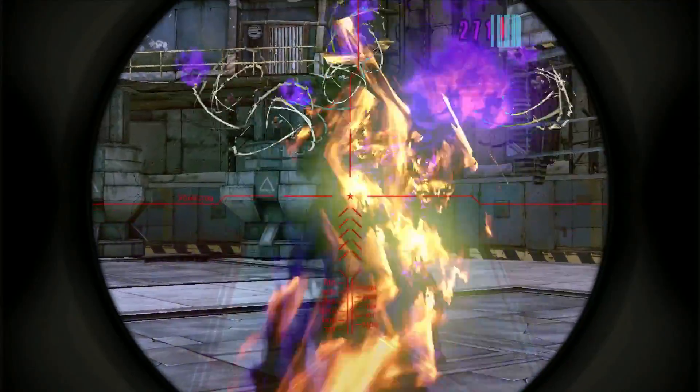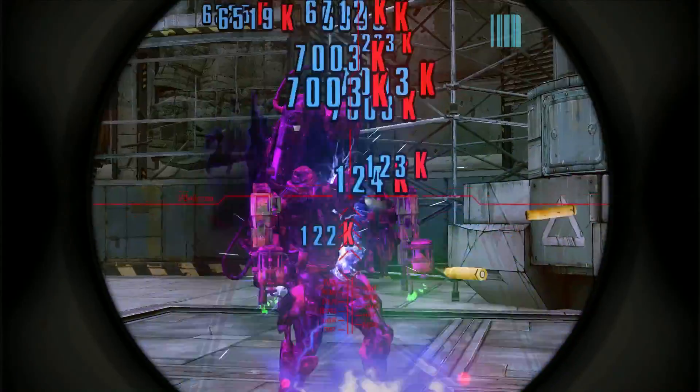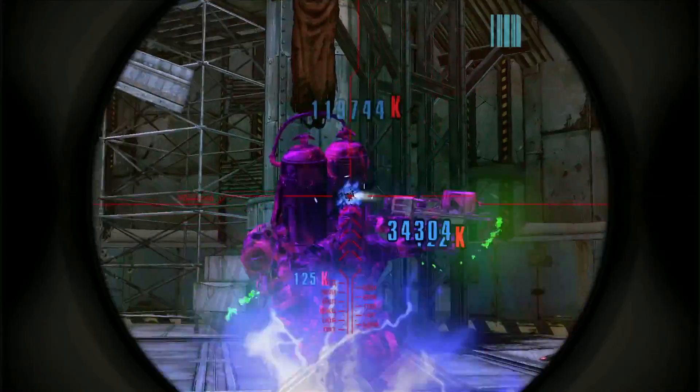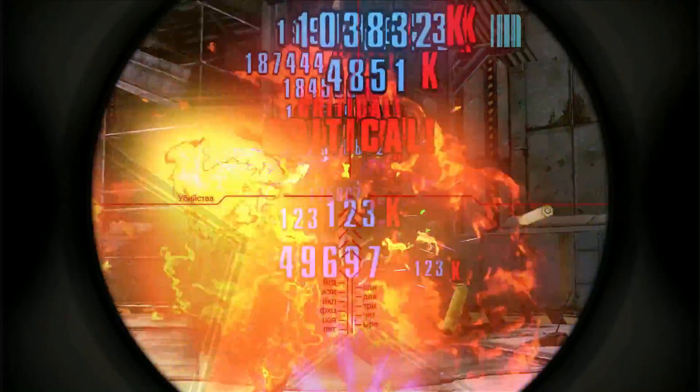Another thing I can't see is my Critical Ascension stacks. So I don't know relatively how well I'm doing with my critical stacking because I can't tell the ammo I've spent relative to the stack count I have, and that's usually something I watch while doing this type of Critical Ascension killing.